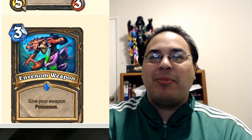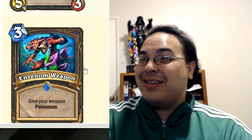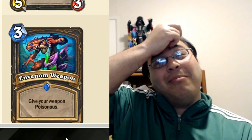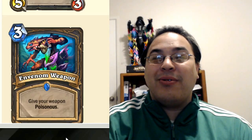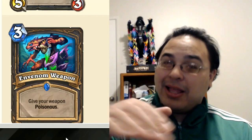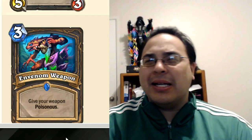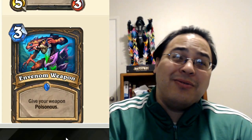And Venom Weapon - 3 mana, give your weapon Poisonous. I don't know if this finds room in the play-a-bunch-of-cards deck. But if there's some sort of remove-your-stuff, value-oriented, keep-tempo-on-board kind of rogue, this would definitely see play. Put your weapon out, and then on turn three you can kill a 5/5 and a 6/6 - no problem - while continuing to develop the board. This card is pretty good, but it might not make the cut in certain rogue decks while being essential in others. Two of them with Mimic Pod might be pretty good too.